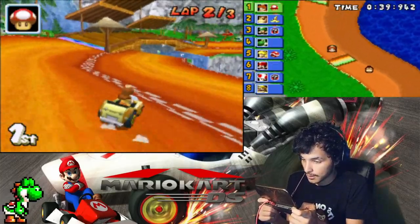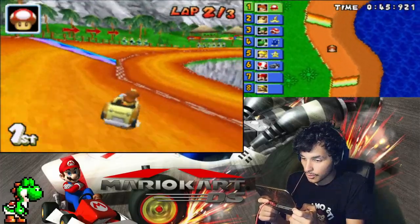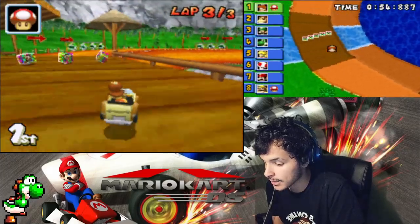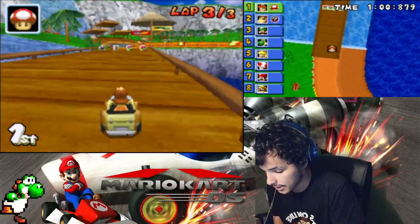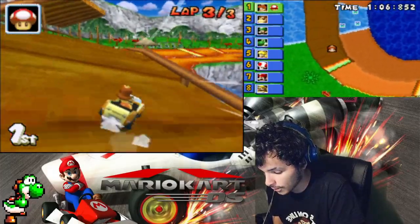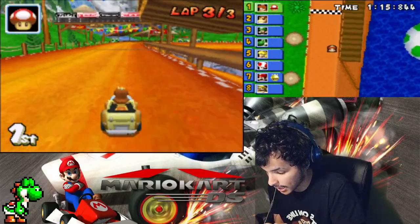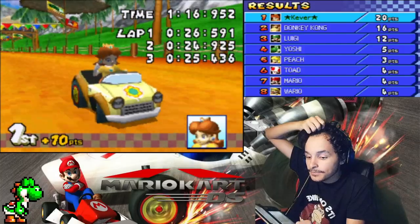Gotta stop that seriously. Come on Daisy! I also want to talk loud so you guys can hear me. As you know, I'm not talking to anyone — I'm just recording myself. Okay, DK does not have a red shell, thank god. I want to hurry up because I don't want the blue shell to hit me — that'd be pretty bad. Okay, no blue shell — we're good, thank god! Second race down already, let's go!